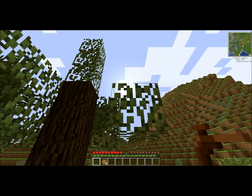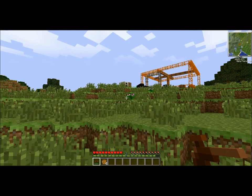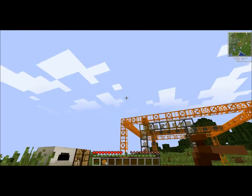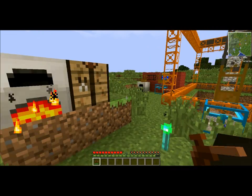Also, these trees will drop saplings and they have some orange on them. What we're going to do with our rubber, or our sticky resin, to make rubber is put it in a furnace. That will cook — I'll just let it cook and come back to it in a second.